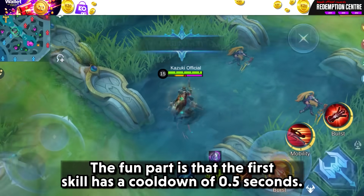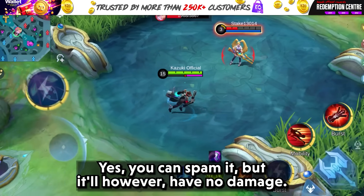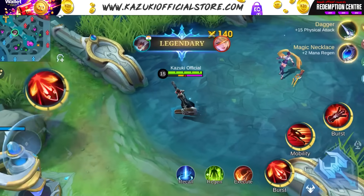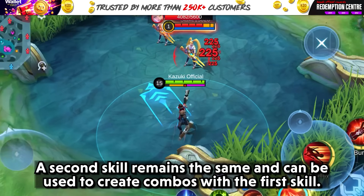The first skill has a cooldown of just 0.5 seconds. You can spam it, but it will have no damage if the energy is empty. His second skill remains the same and can be used to create combos with the first skill.